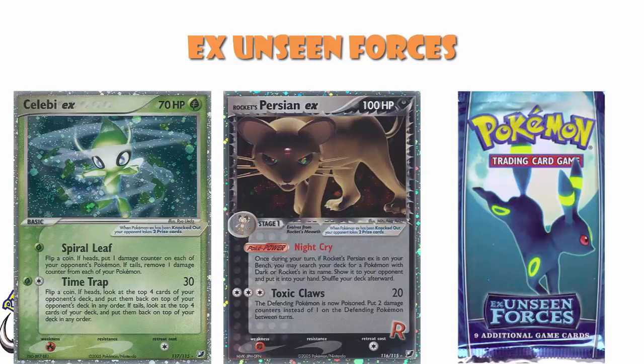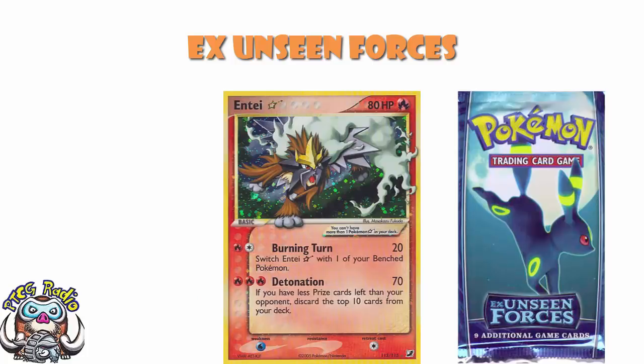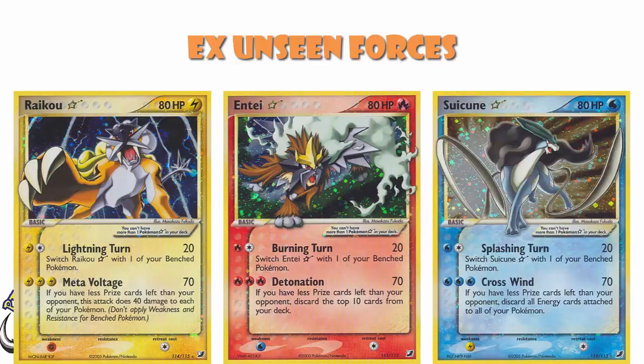We did see the return of Pokemon Stars in this set. There weren't any in EX Emerald, but as explained in the previous set, that is because we basically made up that set to have something that coincided with the video game. Pokemon Stars were back, and we saw just the Legendary Beast Trio — Entei Star, Raikou Star, and Suicune Star. People went a little bit crazy for the Pokemon Stars. They were very sought-after cards, though the three of those specifically saw very little play.